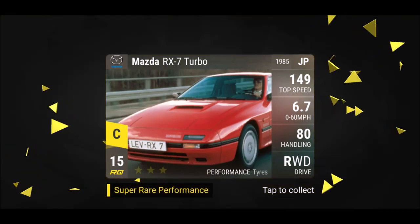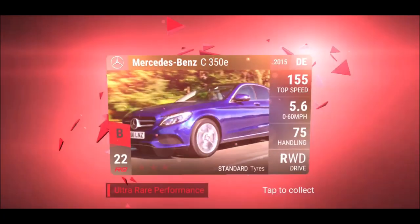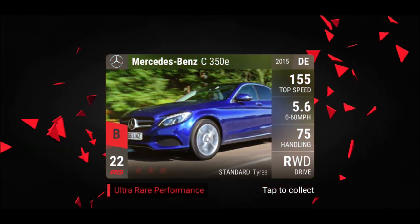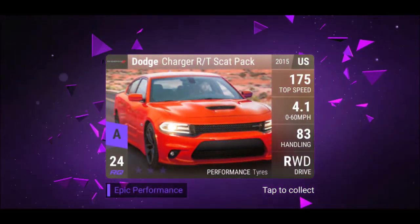Then we go with Master RX-7 Turbo. I'm always disappointed when I get a 15RQ Super Rare. RX-7 Turbo, 80s car — 80 handling is not so bad. Next up, the Mercedes-Benz C350E — a rain car, not really a monster, but a rain car.